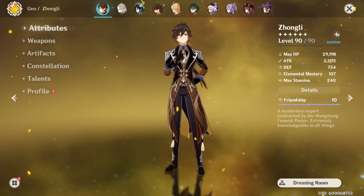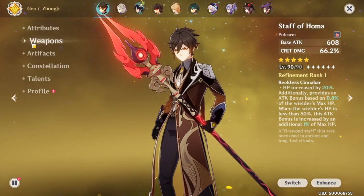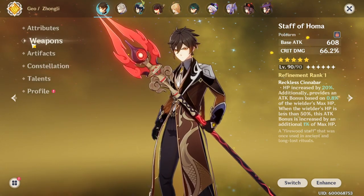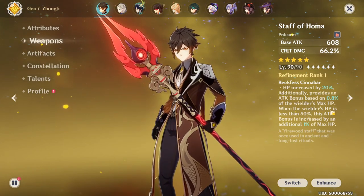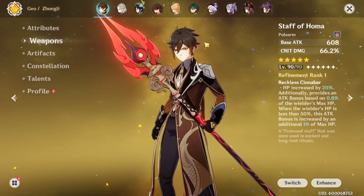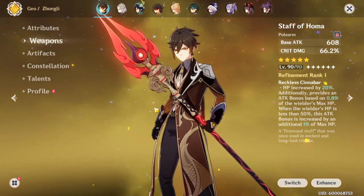To be fair, this would not be possible without using Staff of Homa. If I were to use his original weapon, I'd never achieve these type of stats. The only reason I can is because Staff of Homa gives 66% crit damage, which is really, really nice, and it gives HP and then some attack percent.